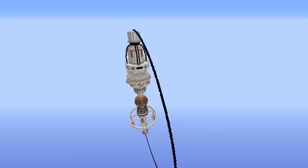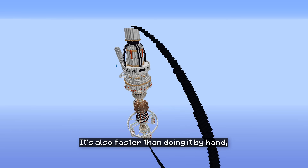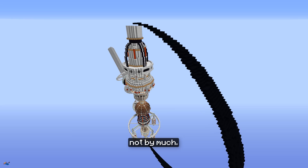Now I just needed to repeat this process to create a complete outer shell. The best thing about this process is that it should produce the optimal sphere possible in Minecraft. It's also faster than doing it by hand, but not by much. As I couldn't wait a whole day for it to finish, I added 3 additional armor stands to speed it up.